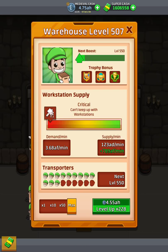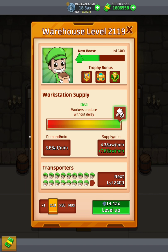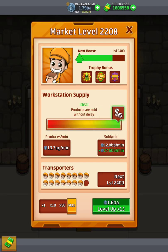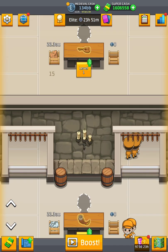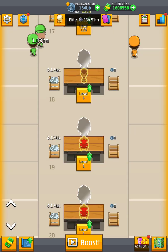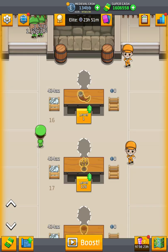Never buy max — always go times 10 or times 1, never max. You will spend all your money on that. I maxed everything with my mod to show you how this spreads to your cash.